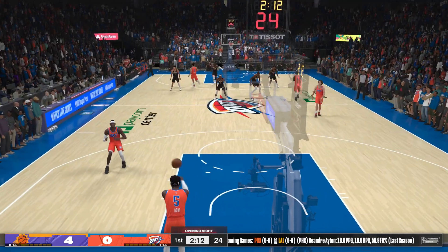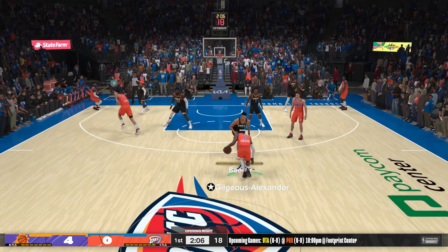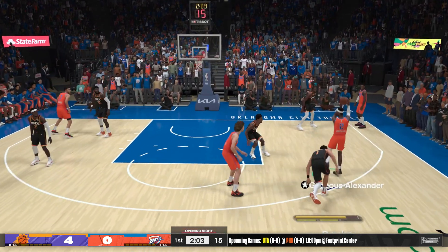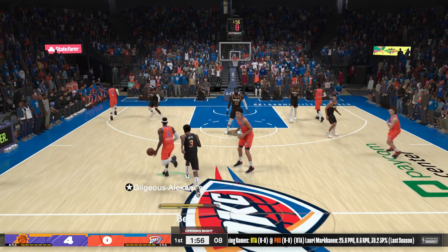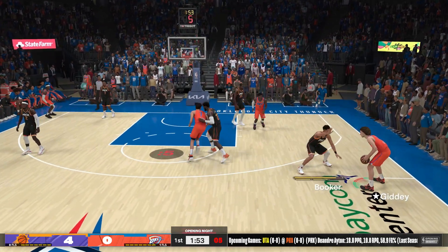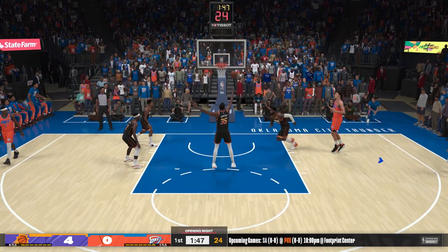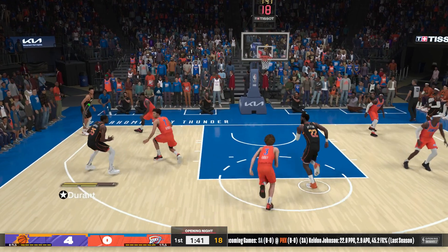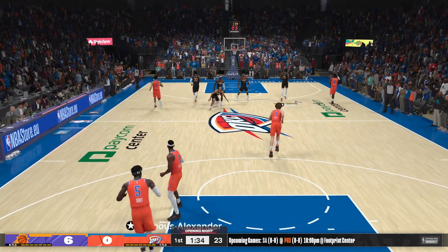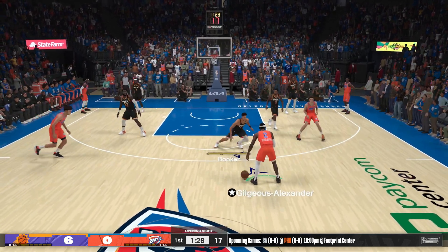The dime going to Ayton, expanding the passing part of his game. Gilgis Alexander brings it up for the Thunder — four-point game. Pass to Holmgren, clock at six. Booker against Giddy. Durant pulls it in — maybe he thinks he has that type of range, but I don't think his coaches will agree. You're not going to have the green light for long if you're chucking bombs like that. The pick works well there, but the defense left a lot to be desired — that just comes down to a lack of effort. The defender has to do a better job fighting through the screen.